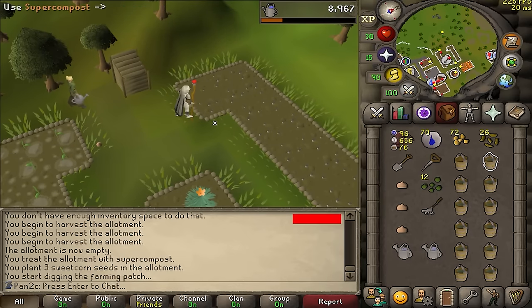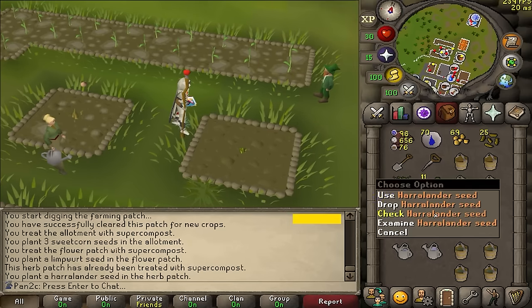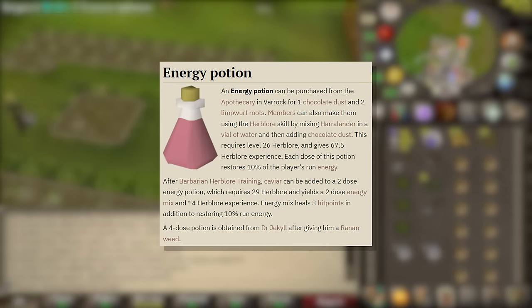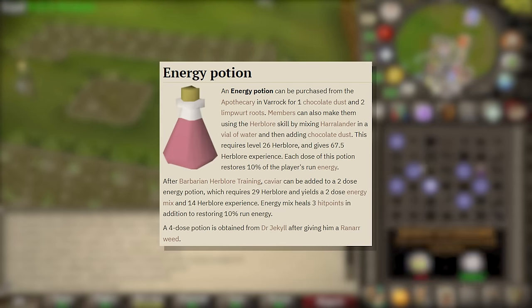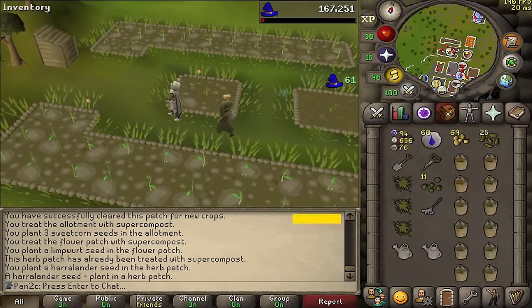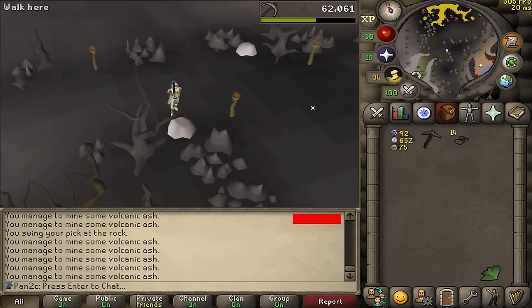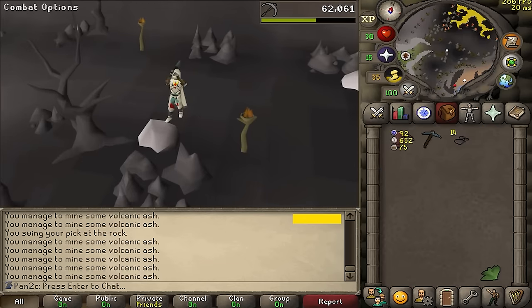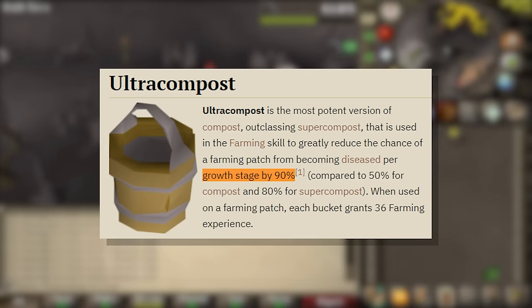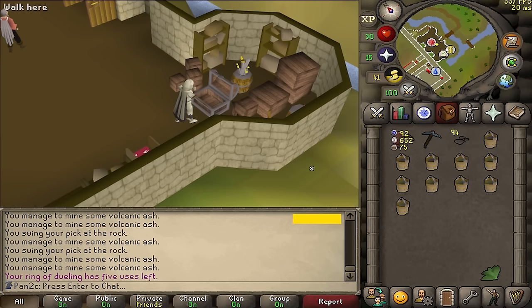These are actually going to turn straight into energy potions, which is going to be huge for me because even though I have graceful, I still run out of energy quite often. So I need to get this volcanic ash, and by using it on super compost, we'll be turning it into ultra compost, which makes it like a 95% chance of herbs not dying. Ultra compost completed — huge.